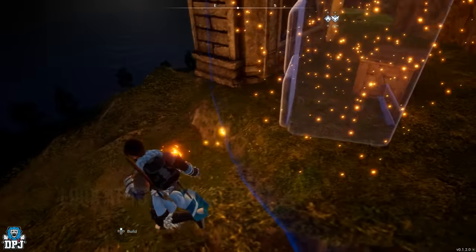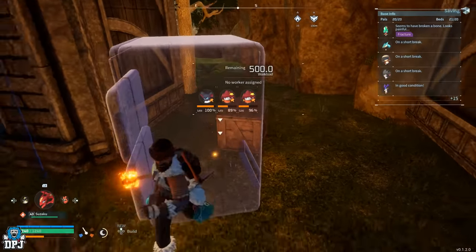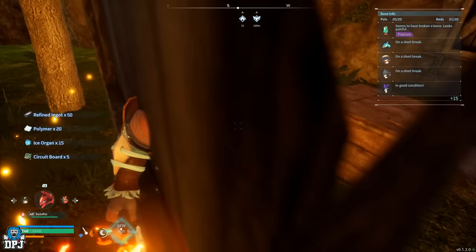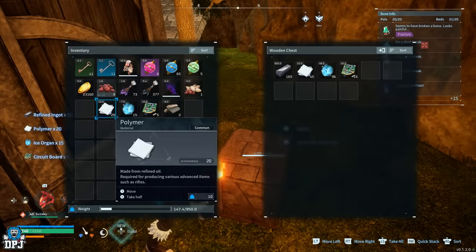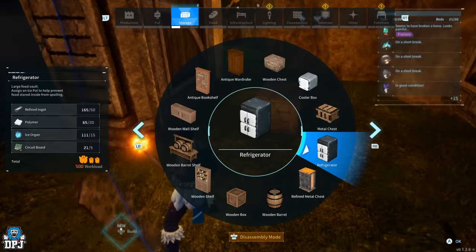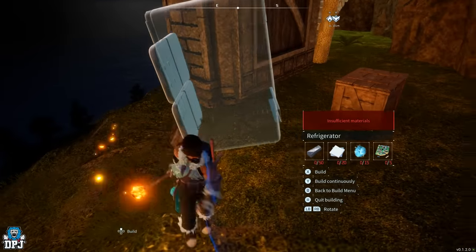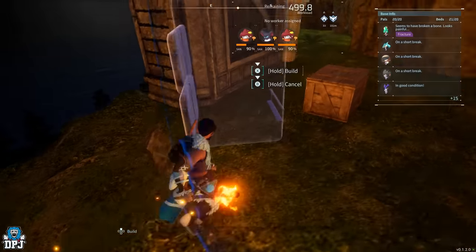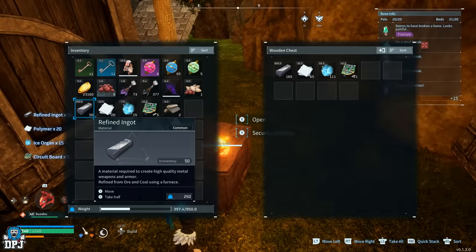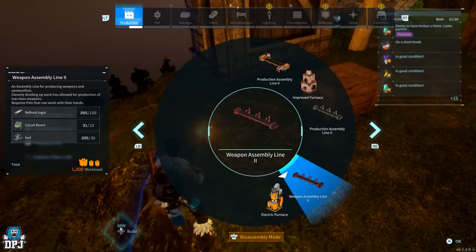It will take some good timing and you won't do it every single time, not until you get the technique down. As you can see me doing on screen now, it does take good timing — I'm doing it on a tricky ledge as my base is more or less completely enclosed. On a flat surface it'll be much easier to pull off, though I wasn't really struggling. Again, this works with any item you can place down, as long as you initially have the materials to craft it inside your base.